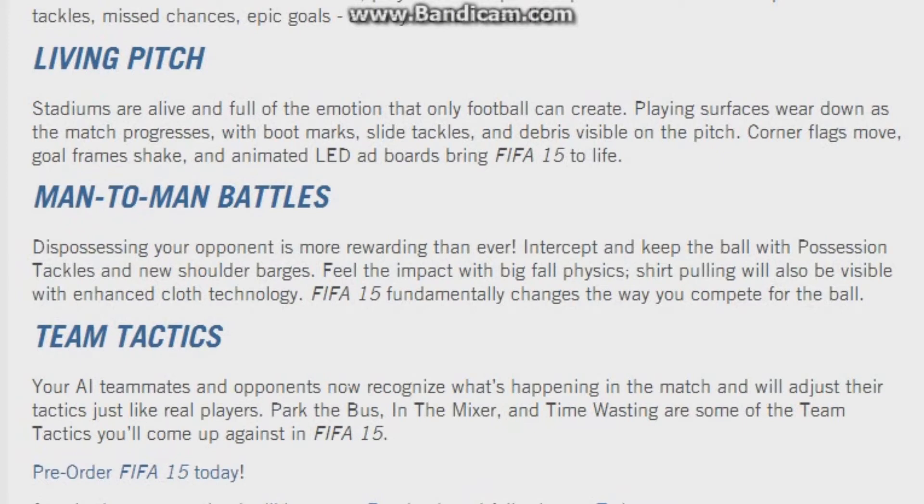Team Tactics is another feature — your AI teammates and opponents now recognize what's happening in the match and will adjust their tactics just like real players: park the bus, mix it in, time-wasting. That's some of what you'll come up against in FIFA 15. The park the bus option is a bit annoying — when you're piling on pressure and doing well, suddenly they park the bus and catch you on the counter. It makes the game harder and more realistic.